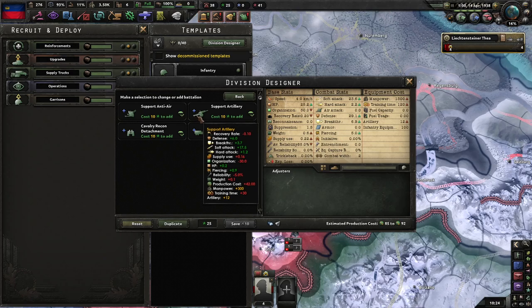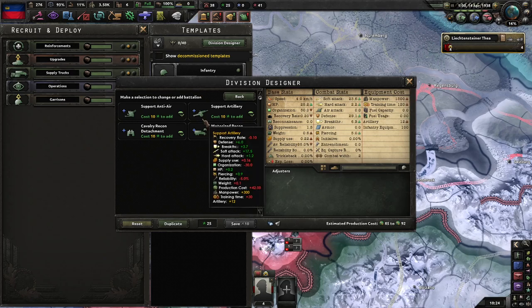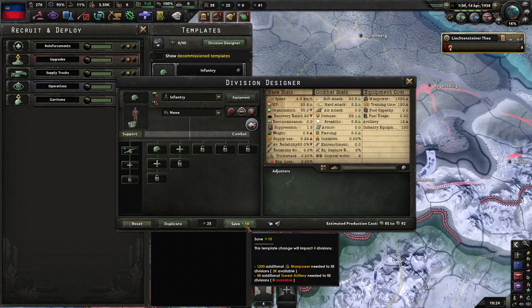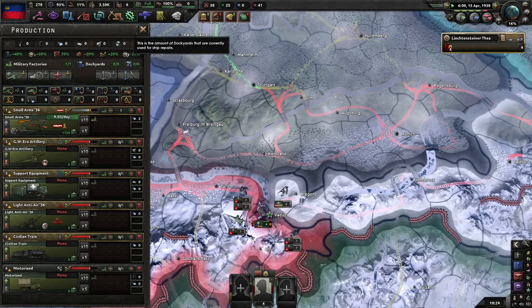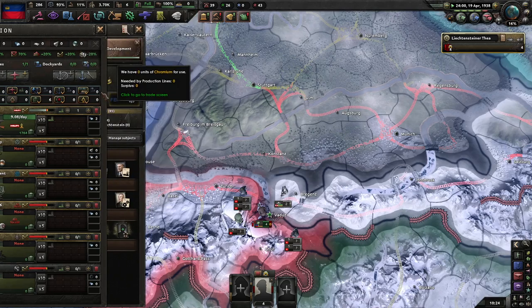The soft attack is there. And we're still gaining manpower because of the buff we have — the total quality thing.